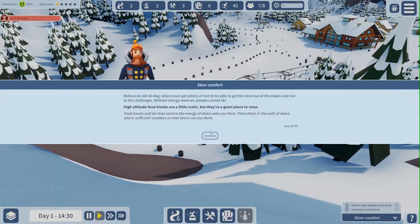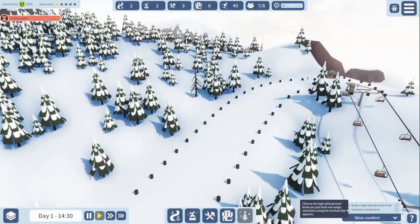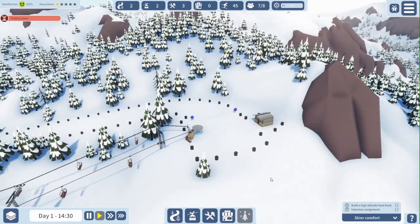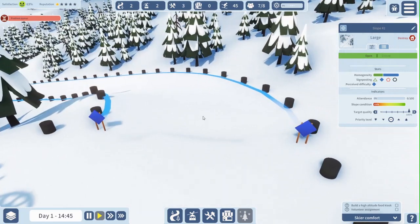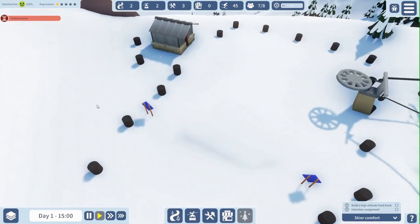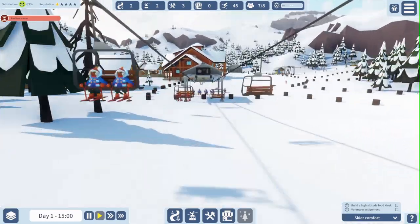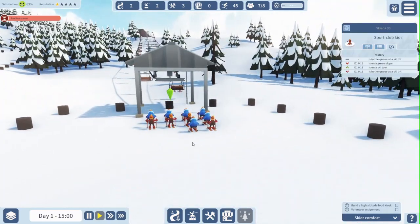Now that we have the craving for a challenge part, I'm going to build a high altitude food kiosk. And what is volunteer assignment? Getting a volunteer to work at the high altitude kiosk. And of course as you can see we have the second slope — new signage, new perceived difficulty. I can change this but that won't change the perceived difficulty. I would say it is the most difficult to get a red slope, because it oftentimes becomes a black slope. Right, so here we have our first skiers going to the blue slope.